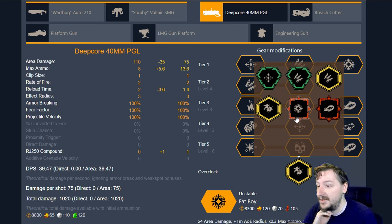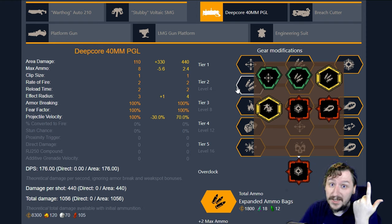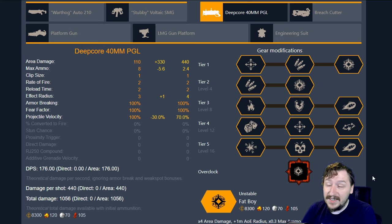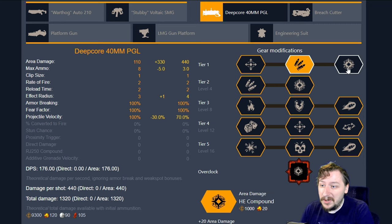Now moving on to the Unstable Overclocks, we have the Fat Boy. Fat Boy gives us way more damage and a larger area radius, but we lose out on ammo by a lot, and our projectiles are slower than they normally would be. This also has a very big AoE radius that lingers because it leaves a radiation field that will deal damage to everything in it. So if you're standing in it or your teammates are standing in it, it can deal a lot of damage. This is a really good one to run the friendly fire perk with so you're not killing your teammates as easily. I usually go with extra ammo here because I want to be using the Grenade Launcher as much as possible. You don't necessarily need extra area damage — the extra AoE radius is fun, but I find that the ammo is the best here.